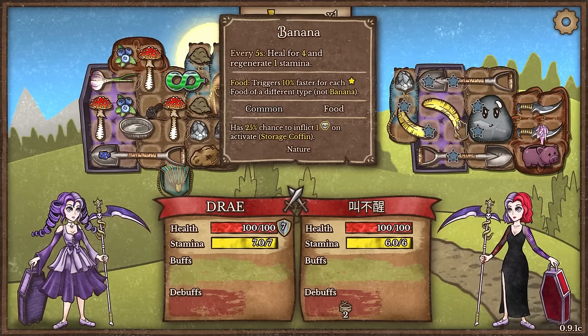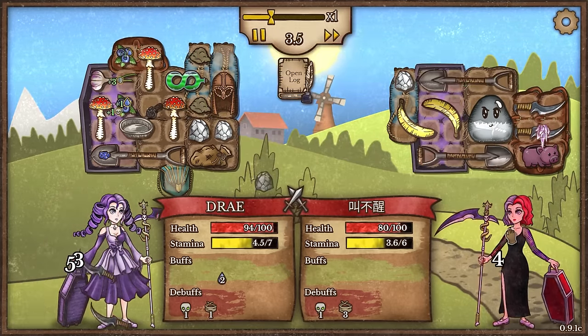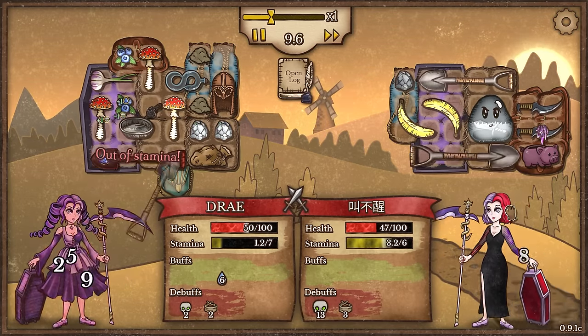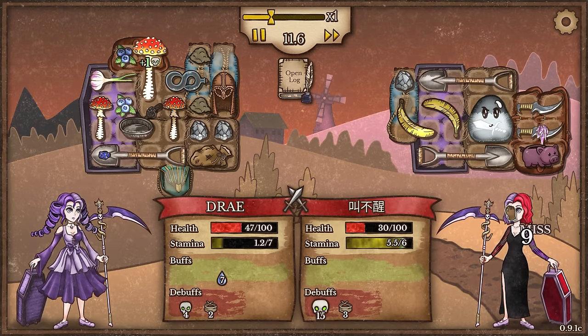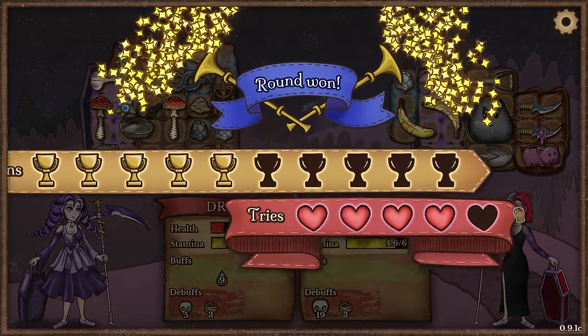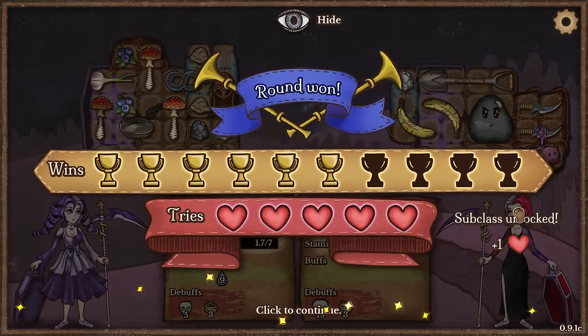The banana spade build - what the heck? This is such an organized inventory. I love it. I hope I destroy you though. I don't know what this guy's doing but he seems to be healing a lot. Come on, stamina, just hold out. Yes! Oh my god. The stamina is so stressful in this build.